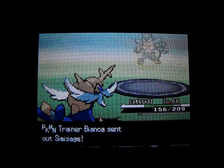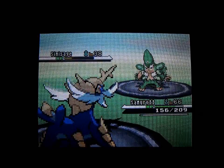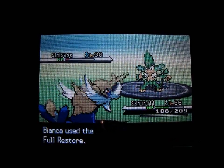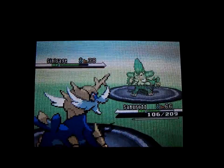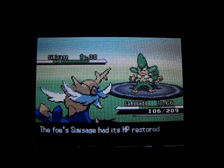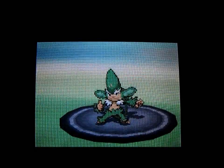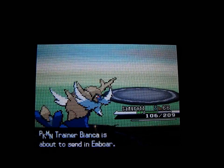Simisage next — I'll use Slash against that. I wish I had Ice Beam, but not yet. Once I do get it I'll put it on Samurot right away instead of Waterfall probably, and I'd like to get a better move than Revenge for a Fighting-type move. Bianca uses a Full Restore, then another Full Restore — Bianca must be rich buying all those Full Restores. It's my last Slash move so I better knock it out.